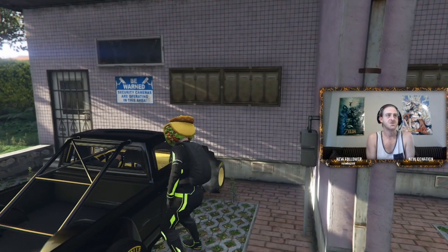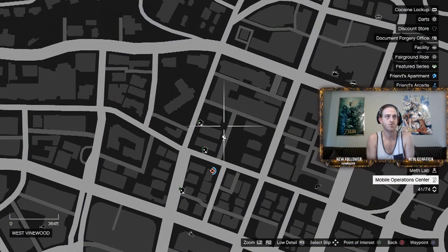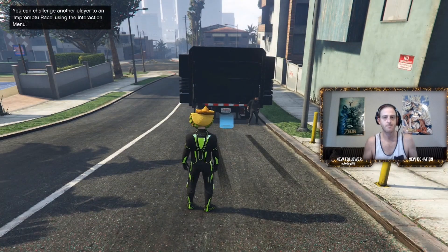Once you're at the spot like usual, call in your MOC. You want to be facing the wall to make sure it spawns in the street behind you. Once it's spawned, call in your free car.